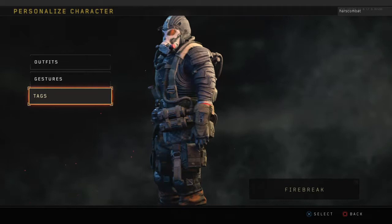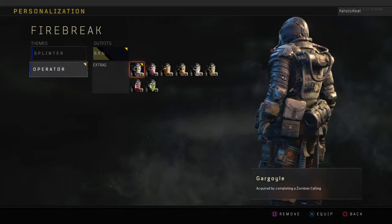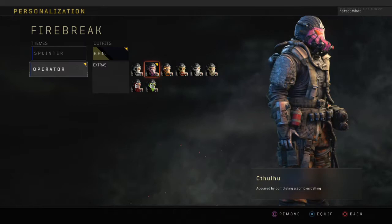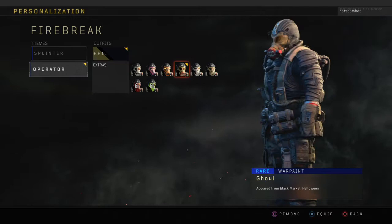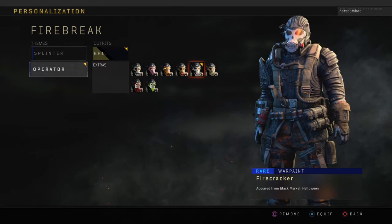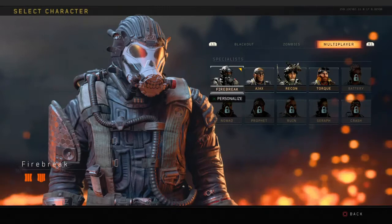I wish I had a better camo. I'm going to show you the different ones. I got the Gulai, the Katalu, the pumpkin head — I like this one. The ghoul zombie — that's amazing. The skull, the firecracker, the scarecrow, the alien, and the demon. I'm sure I'm going to take the demon one.